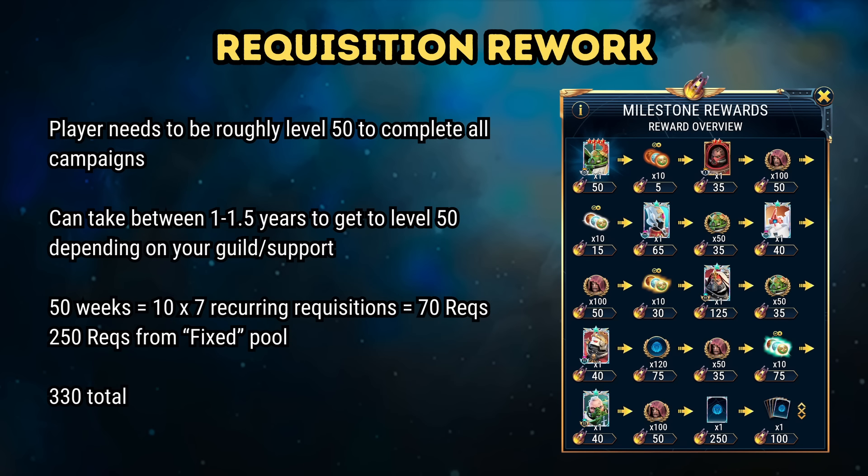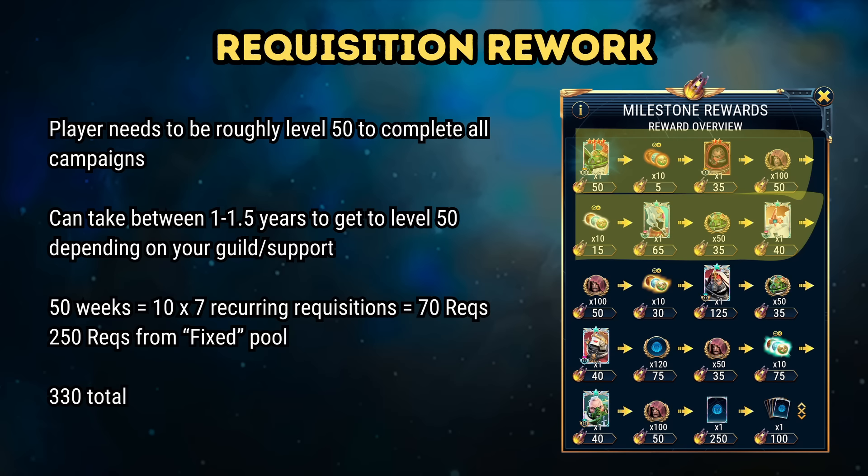A small poll suggests that a player needs to be roughly level 50 in order to get through all of the above missions, including mirror campaigns and elite campaigns. That progress, depending on your guild, can take a free-to-play player between a year and a year and a half. Assuming it takes a year: 50 weeks is 10 Live Ops cycles, giving you 10 by 7 recurring requisitions for a total of 70. After a year of playing as a free-to-play player, you total up to about 320 requisitions by completing all of the above, unlocking Azrael, Rask, Eldrion, Ravass, 100 Rockbone shards, 10 uncommon orbs, and 10 rare orbs — all completely free to play, not including bonus requisitions from free codes or special events.